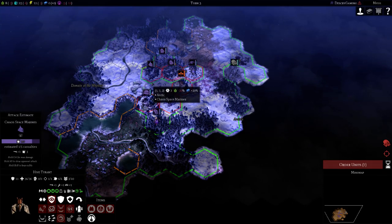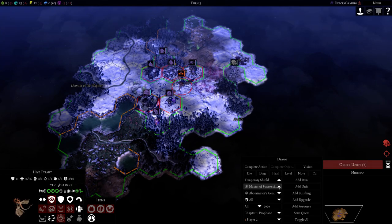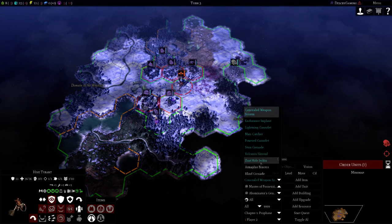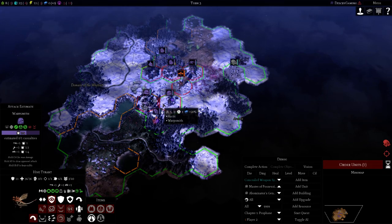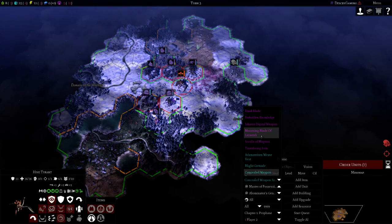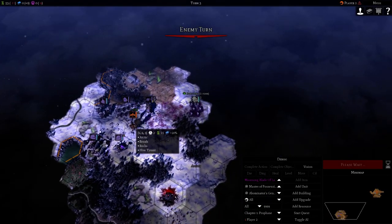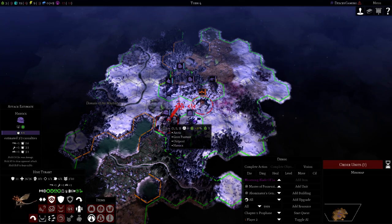Let's put Concealed Weapons on him and make this a fully scary High Tyrant — give him a sword as well. You would not see a High Tyrant like this in the early game, but this is a doomsday Hive Tyrant. You can see it one-shots even on an outpost. I'm demoralized right now because we've been ending turns and the fear ability is kicking off.